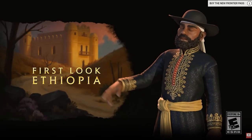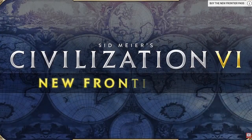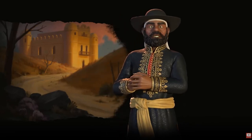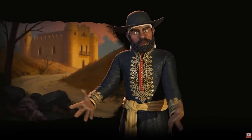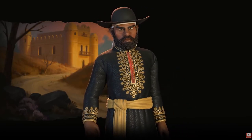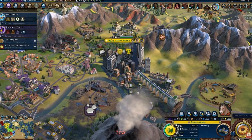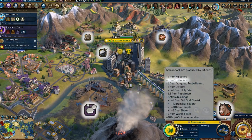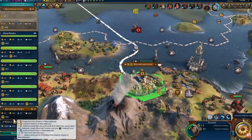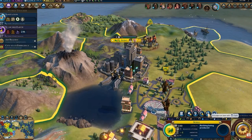Besides religion, another key aspect of Ethiopia in Civ VI is its reliance on hills. Their unique cavalry can move across hills without additional movement costs, and all their bonuses sort of rely on hills — you can't build the churches unless you're building partly on a hill or a volcanic tile. The reason for that is basically because Ethiopia's terrain in real life is very hilly and mountainous. It's really cool to see the actual geographical terrain of civilizations reflected in the in-game bonuses.